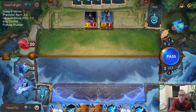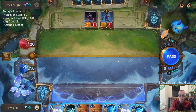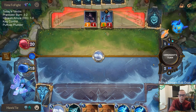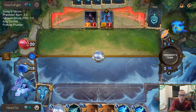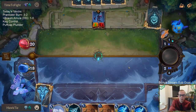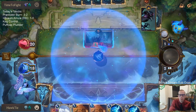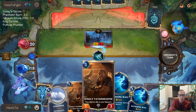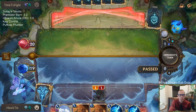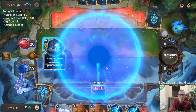Opponent plays Present Guardian. Pill Cascade could be a whole bunch of damage — hoping not Pill Cascade. But I do have 12 nexus healing in hand, so even if they did have Pill Cascade and a whole bunch of damage, I've got 12 nexus healing so I'm probably still fine anyway.